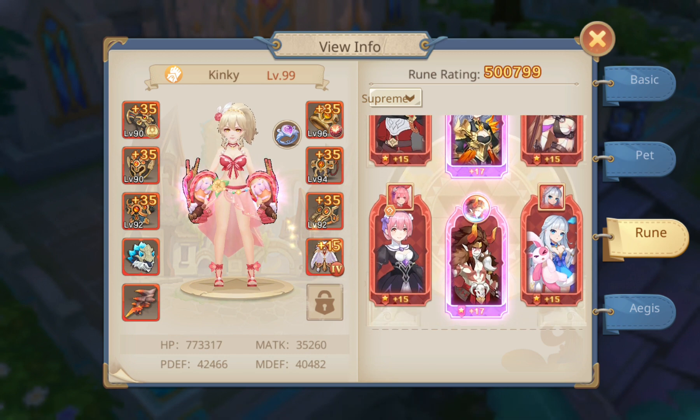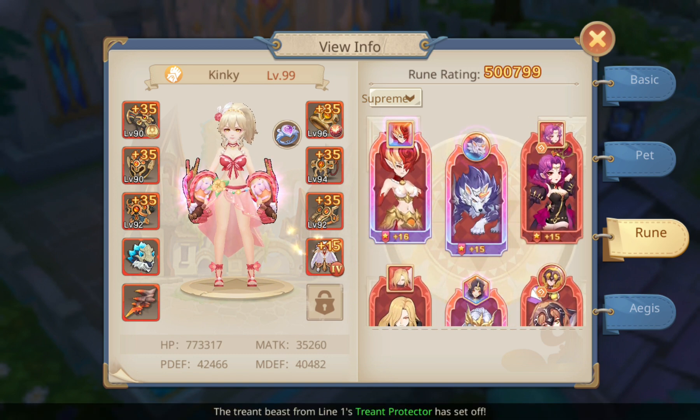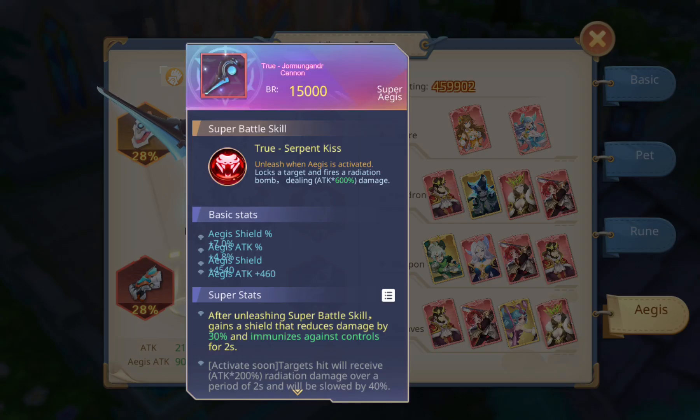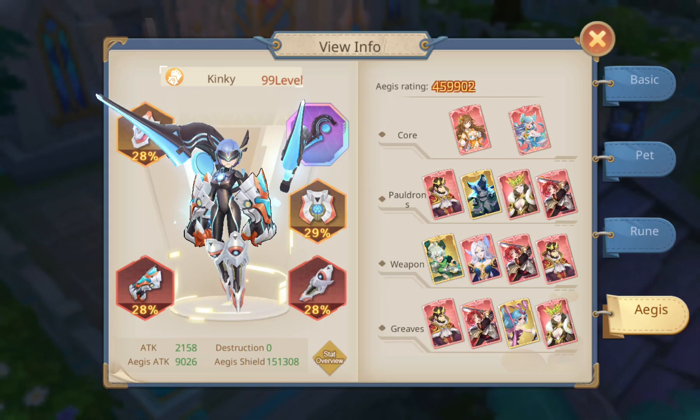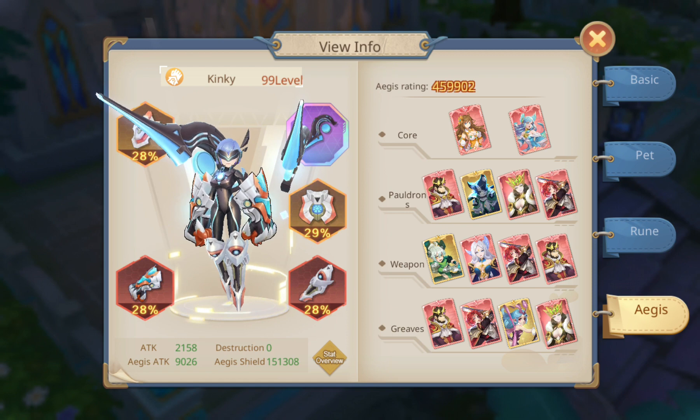She has two Valkyrie runes and a lot of them are awakened. For the eases effects — True Serpent — her eases rating is 459,900, basically 460,000.